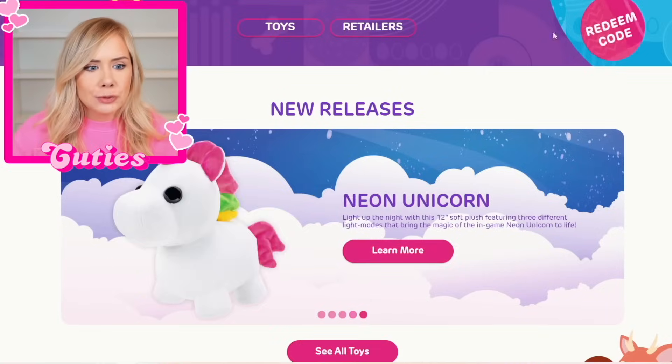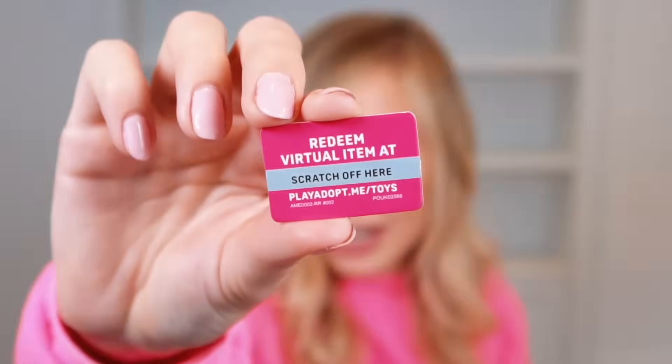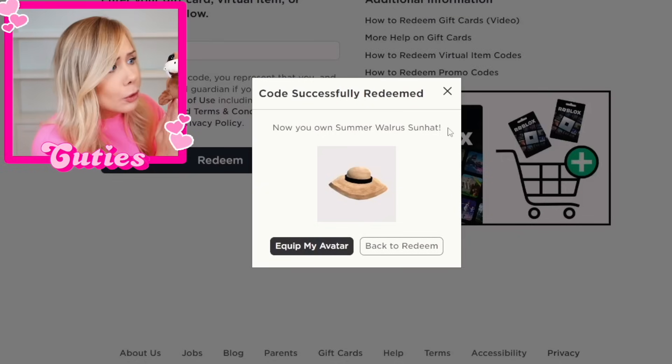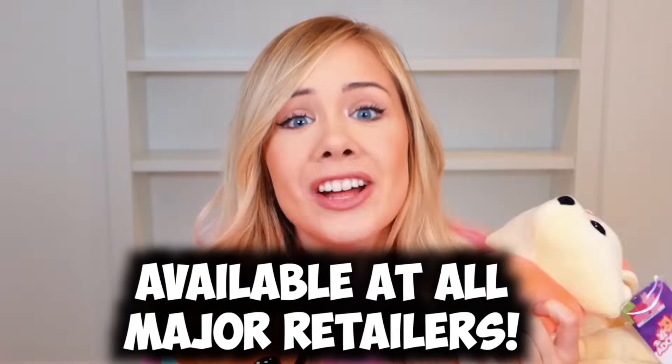Every plush pet includes an exclusive virtual item code! So let's go to the gaming setup — now let's redeem our code! I need to scratch it off right here. I just redeemed my summer walrus sun hat! It's perfect for my new little walrus friend! So what are you guys waiting for? Go adopt your very own Adopt Me Pets today — they are available at all major retailers! And remember, Series 1 features 6 plush pets, ranging in rarity from common to legendary, and are perfect for collecting!